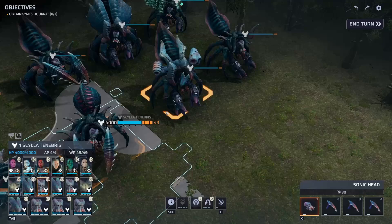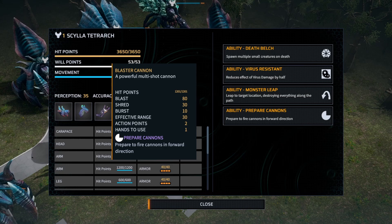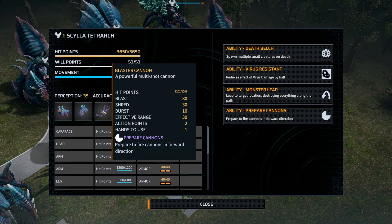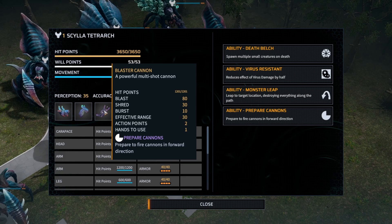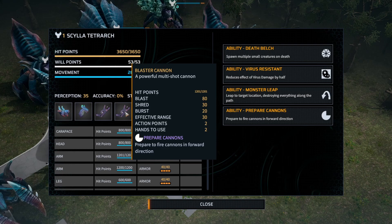These guys are pretty quick too — we'll get to that in a second. The second set of arms are the Blaster Arms, and these things are even worse. They fire off bursts of explosives — blast damage is 80 with 30 shred and a burst of 10 for the single arm, or burst of 20 for both arms. Effective range is 30. Action points to use is two, and the only good thing is it has to prepare to fire.